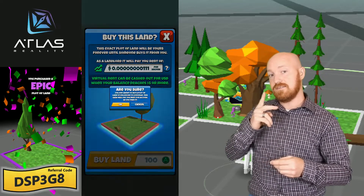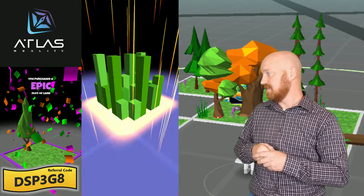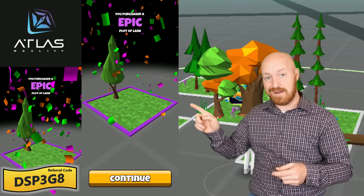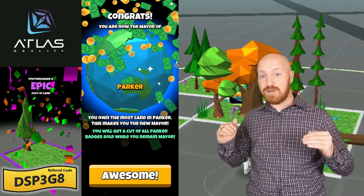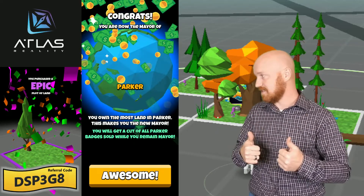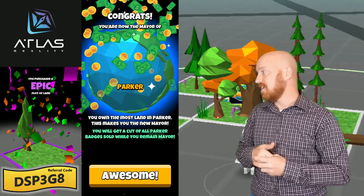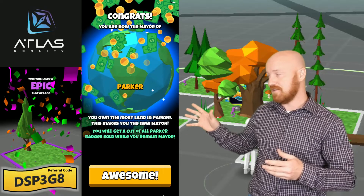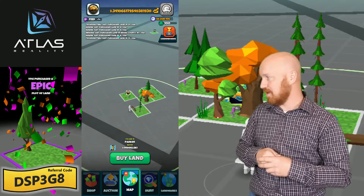So let's purchase a plot. We had two rares, one epic — what do we get now? We got ourselves another epic. Two rares, two epics, zero commons. That's what I like to see. And look at this — we became the Parker Mayor. There are some bonuses to being on there. It's also a little competitive; there are people fighting over these towns. This will be fun to see how long I can hold on to it.